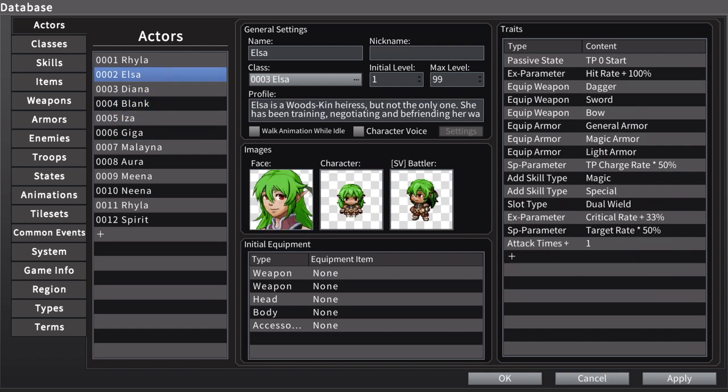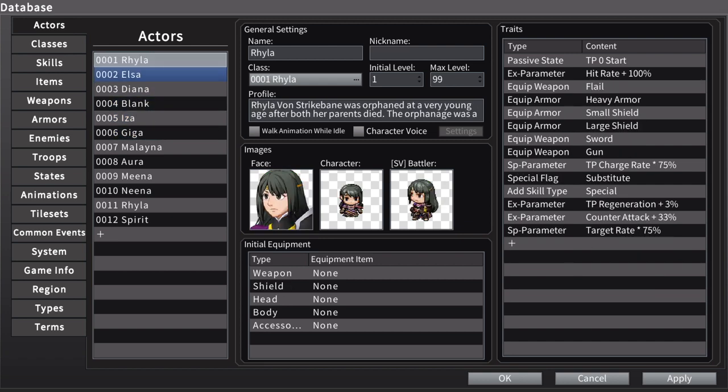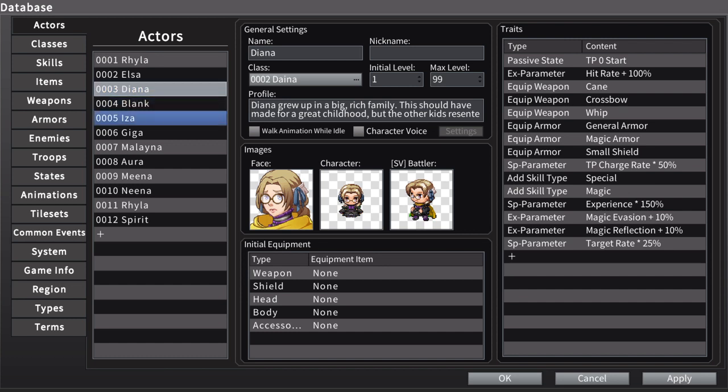Playing them was just like Elsa was just a damage dealer, Ryla was just a tank, Diana was just a caster. That's pretty much how each one of them was — just the same three characters over and over again, but with small differences between them.